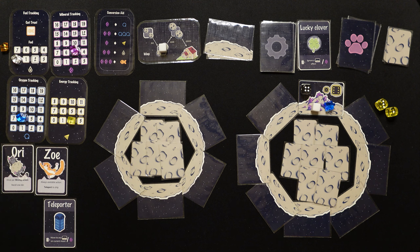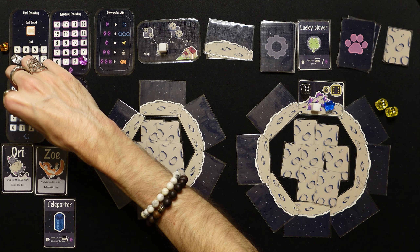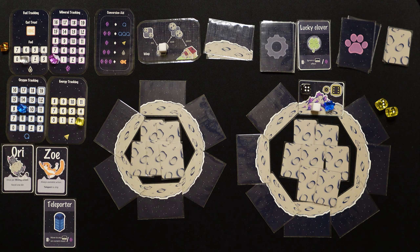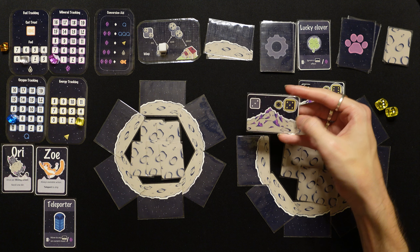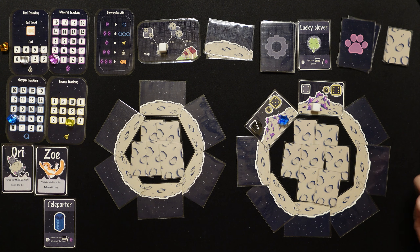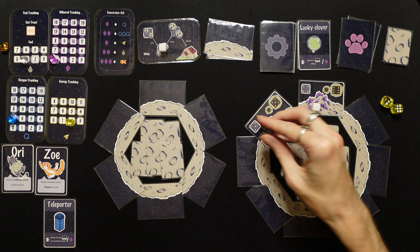Instead of getting a cat treat, we convert: two minerals into three oxygen (up to nine), then two more into fuel, and one into energy. We spend two oxygen and head to a mineral patch that collapses — easier to mine, we need fives. We spend an energy — got a six! Down to two, we get three minerals. We're back up to three.